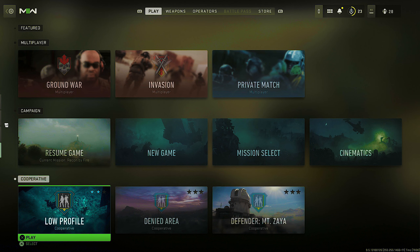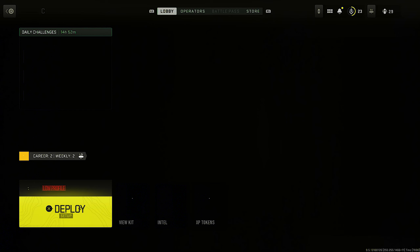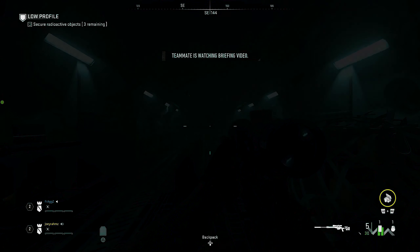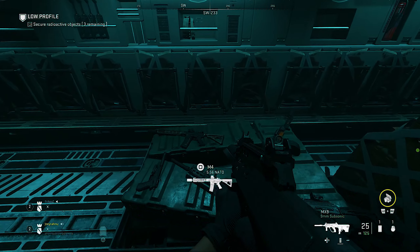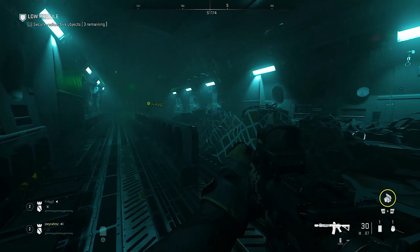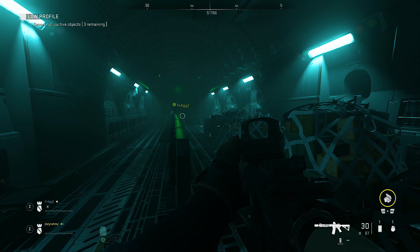To start off, go ahead and start a co-op match on a low profile map. You're going to link up with someone random somewhere in the world and you'll both start the co-op game together. When you enter the plane, choose the weapon that you want to level up, then head to the back of the plane and go AFK.